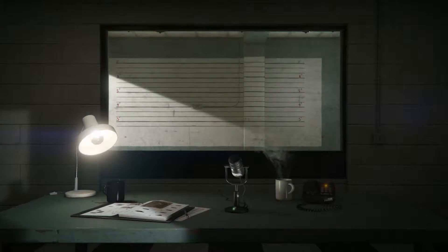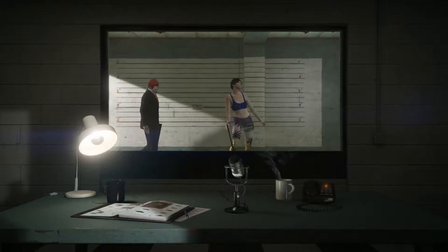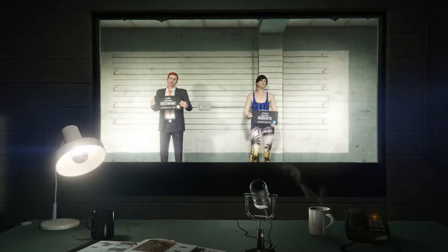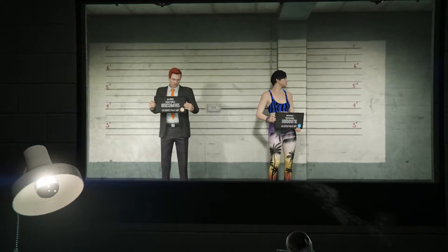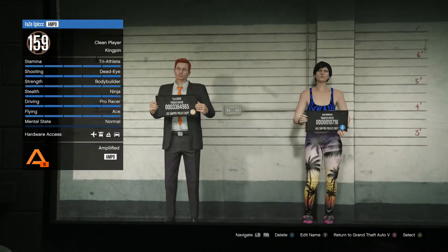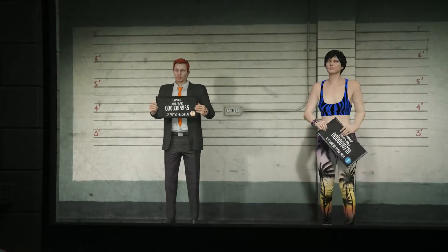We're still in the loading screen — let's wait for the characters to walk in. When it loads, select your level 6 character and wait for the cutscene.